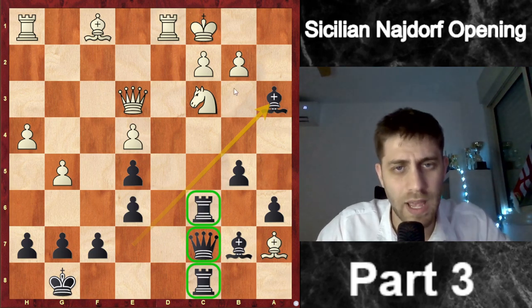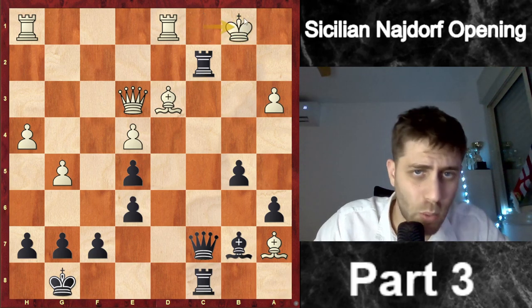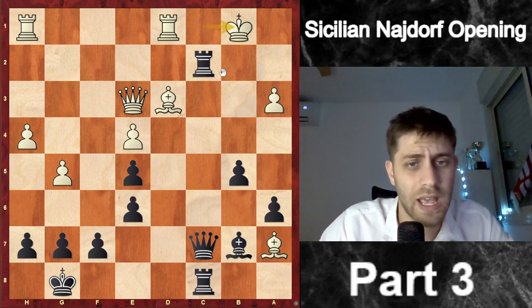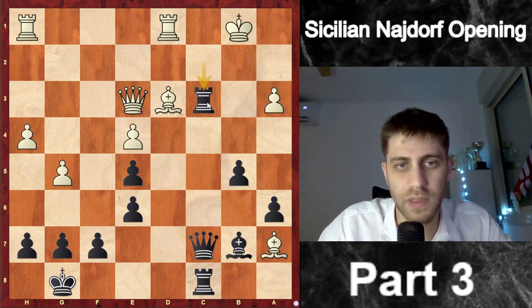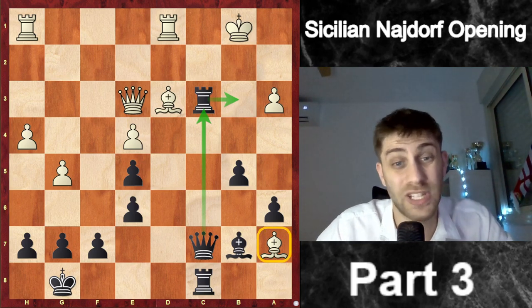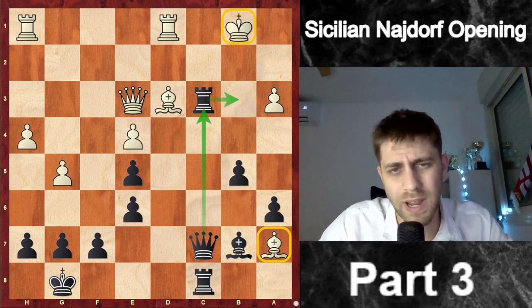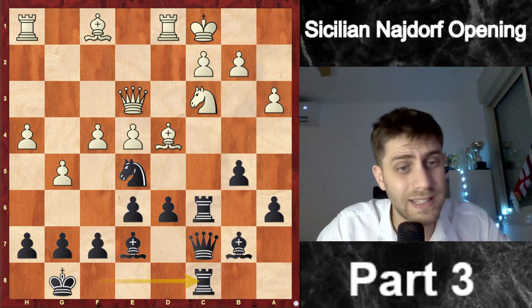And now a very strong move: Bxa3. The point is the double rooks with the queen are doing an amazing job on the c-file. After bxa3 Rxc3 Bd3 Rxc2 Kb1 — I saw during the game a very strong move I really like: Rc3. Because Rb3 with Qc3 is just terrible for white. I really like this position — the bishop on a7 is not in the game at all and the king is not safe. The computer agrees with me.